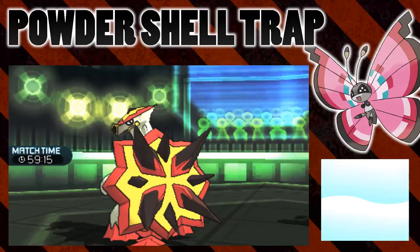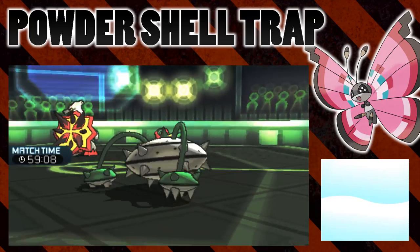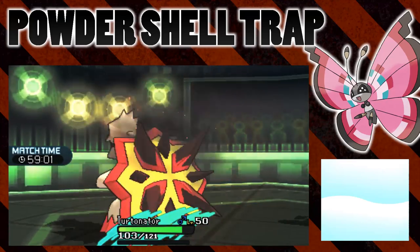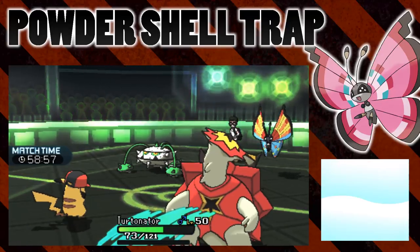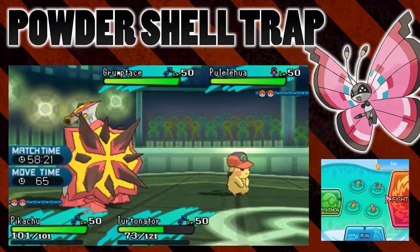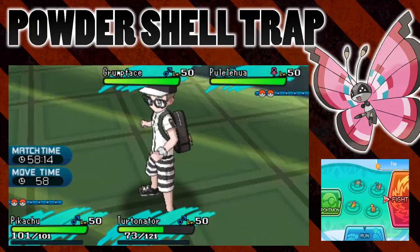So Shell Trap — setting the trap has a very high priority, so it actually went before Powder. The Powder was then set by Vivian. Unfortunately Pikachu missed its Iron Tail, so we couldn't see what would happen there. But as Ferrothorn went for the Gyro Ball, it triggered the trap and then Turtonator tried to use the Shell Trap move, which is a very high base power fire move, and that actually triggered the Powder. So it's triggering the trap, not setting the trap, that causes Powder to explode.